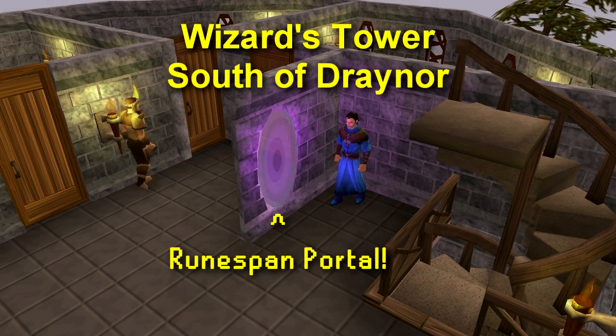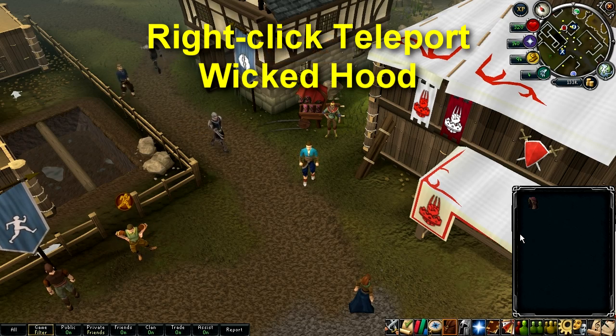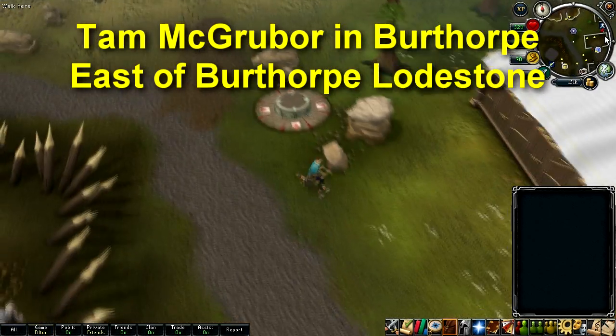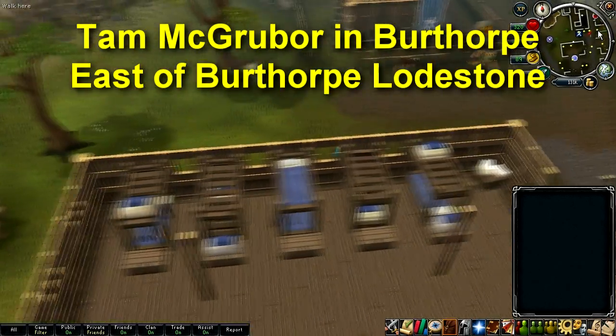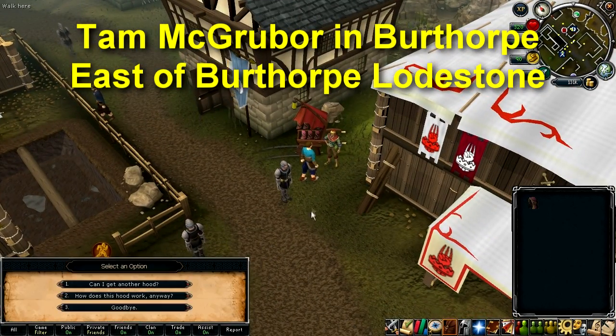The portal to the Runespan is located within the upper floors of the Wizards Tower, south of Draenor village. The best way to get there is to use the right-click teleport option on the Wicked Hood, which you can get for free from Tam McGruber in Berthorpe, who is located just east of the lodestone and is stood outside the runecrafting shop.